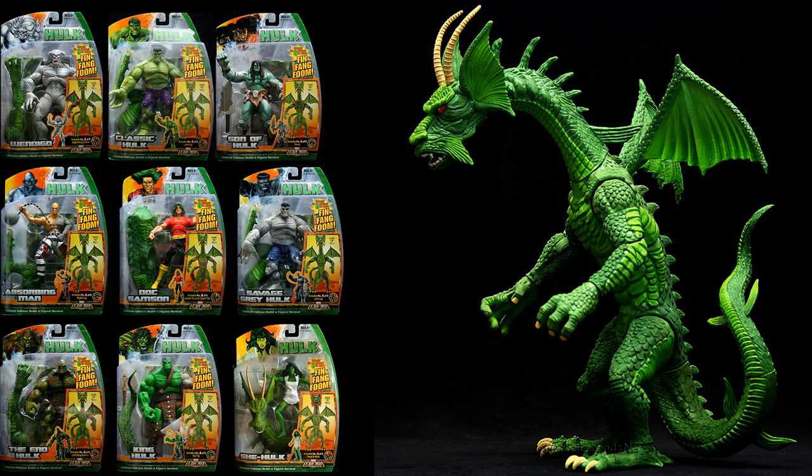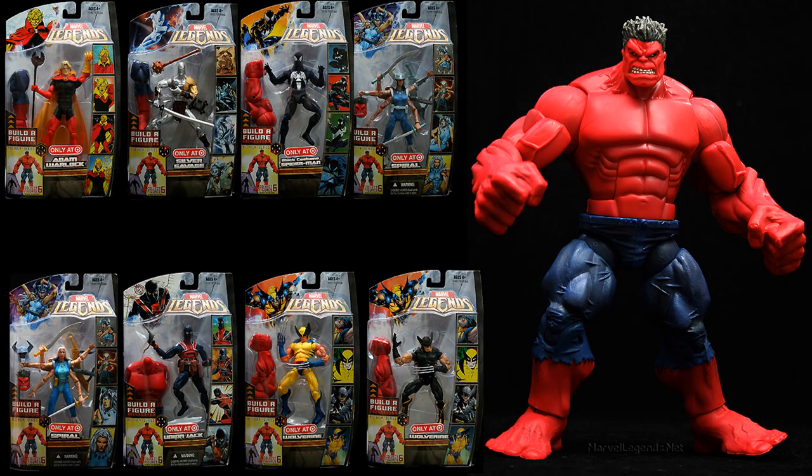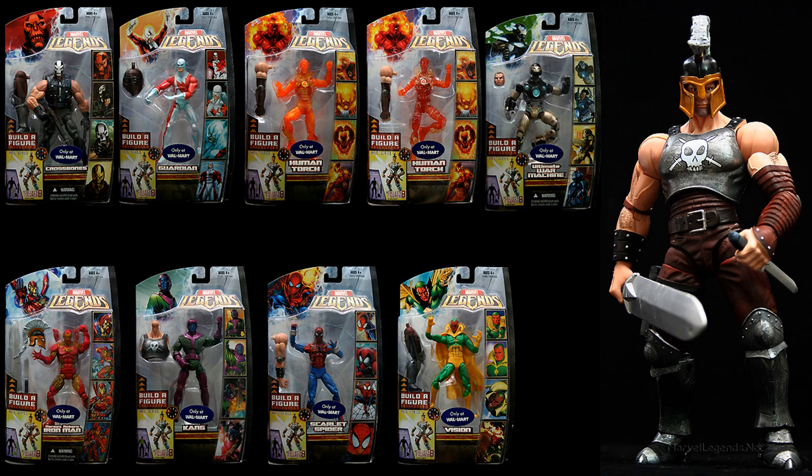The Fing Fang Foom wave could also be picked up as an SDCC exclusive box set. Then you have the Target exclusive Red Hope build-a-figure wave, which had a variant for the Spiral — a gold variant — and also a yellow variant for Wolverine. Then you had the Walmart exclusive Ares build-a-figure, which had variants for Human Torch. This was a very rare wave; especially the Crossbones figure became very expensive. Of course when they re-released the Thor Ragnarok wave with another Ares in it, it ruined the prices for this build-a-figure.